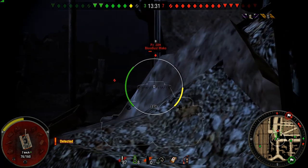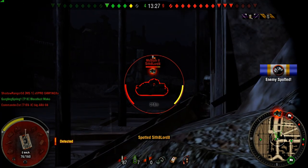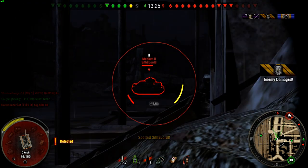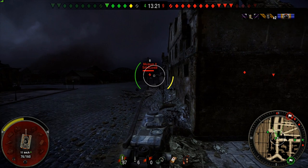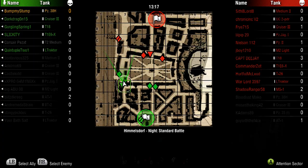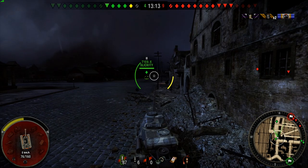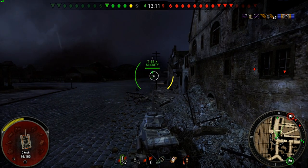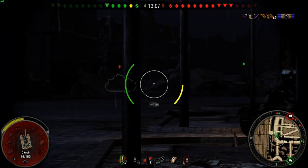I don't know the deal. Anyways, take a shot down there at that medium — he misses, and my second shot misses. We're down to 76 health. Switch back to regular ammo now. Just trying to let that T1E6 spot anything down there. I know there's a guy off to the left there, and I figure once he spots him, I'll put a shot in there.